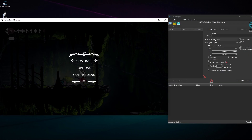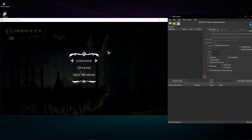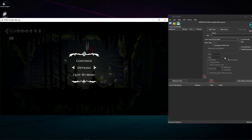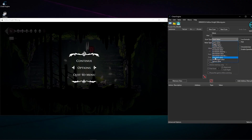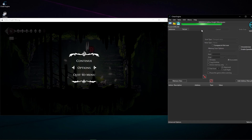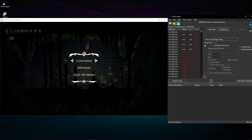I'm going to Cheat Engine. Let's start by scanning with unknown initial value — don't start from zero. Now I'm going to double jump, pause the game, come here, and change the value. Actually, I'm doing this video a second time — I'm going to use 'unchanged value' because the state hasn't changed but some values are changing, so I'll narrow the found amount.